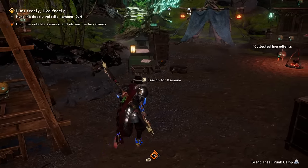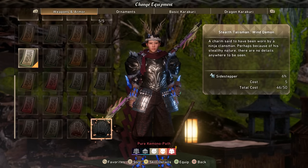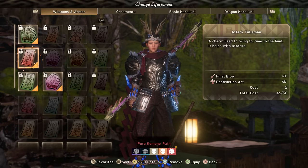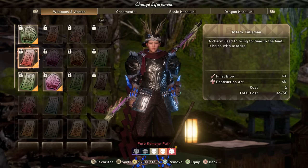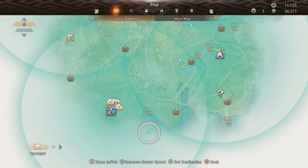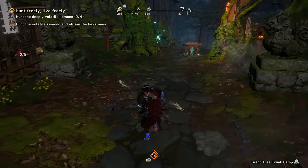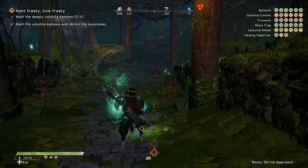Moving on, let's talk about talismans. When it comes to getting talismans, one of the best ways is constantly getting hunter's arms off on monsters. I have one I picked up that was really solid — final blow four and destruction art six — really big fan of that. It's basically the equivalent of an attack necklace in Monster Hunter, so I'm never losing it. Besides using your hunter arm — and I cannot stress enough, hunter arm, hunter arm, hunter arm — you can also find talismans hidden on the maps. These will be revealed by your towers after you have done a little bit of looking. Definitely keep your eye out because there are some rather interesting talismans you can find on the map if you take the time to look.